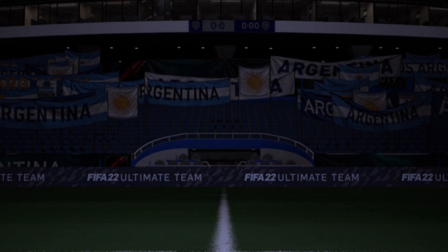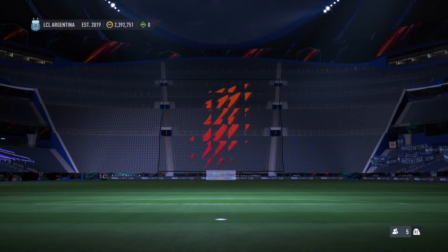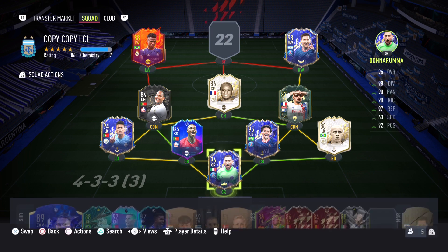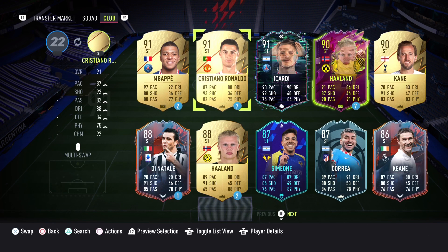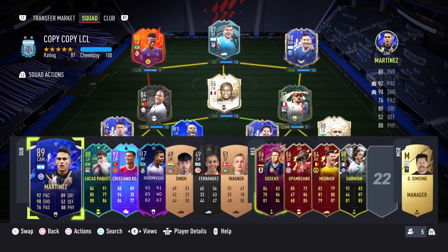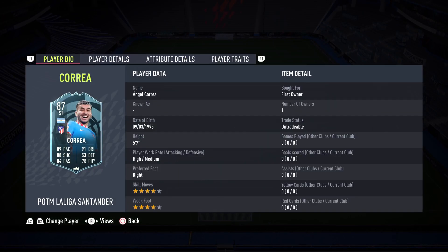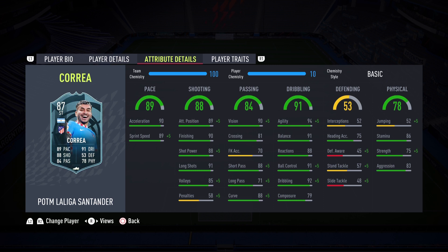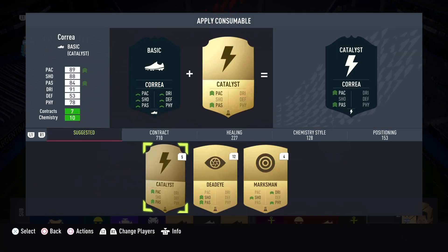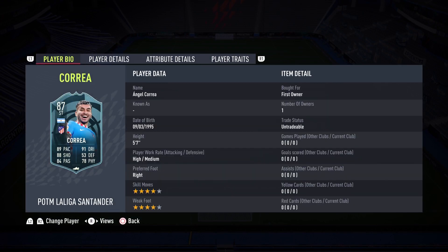I already have the squad set up and we are going to get into this review. We've got Icardi, Simeone Correa, and Lautaro Martinez in the squad. We're probably going to put a Hawk chemistry style on this card — I think Hawk is the way to go. I don't have one right now, so I'll go buy one on the market after this intro.